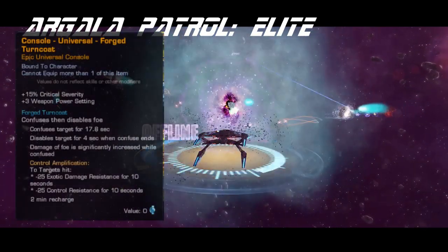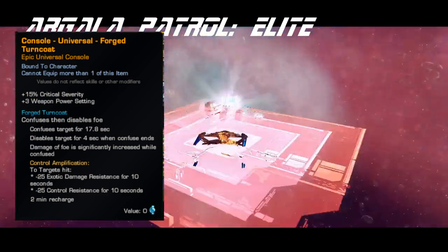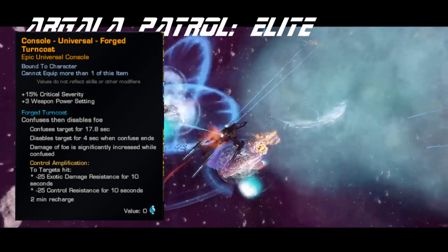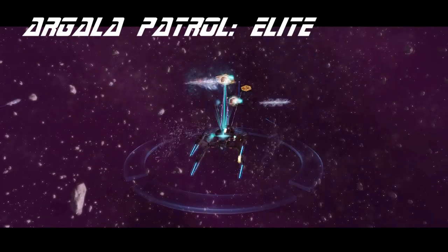The console Forged Turncoat gives you crit severity and weapon power. The clicky confuses then disables an enemy while increasing damage to the target. The crit severity is quite useful and the clicky can be good for big targets like an attack cube.